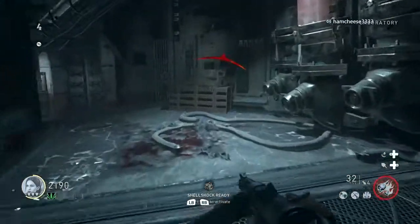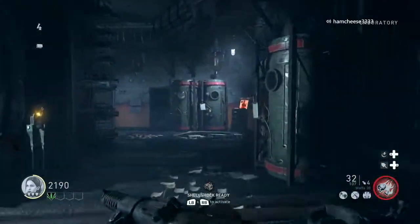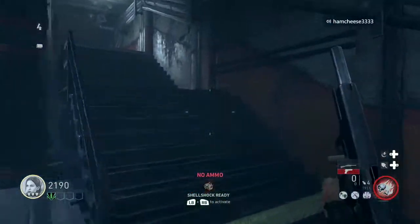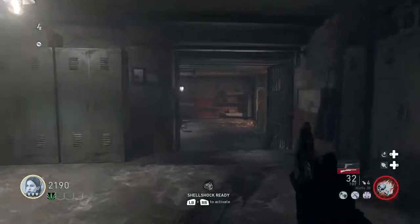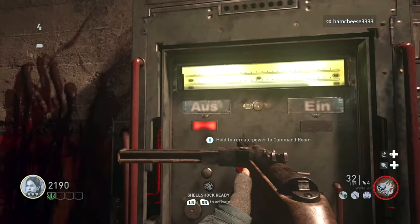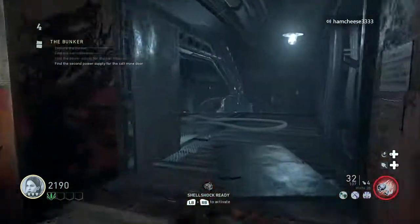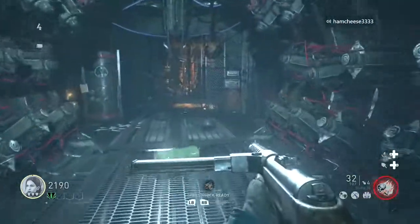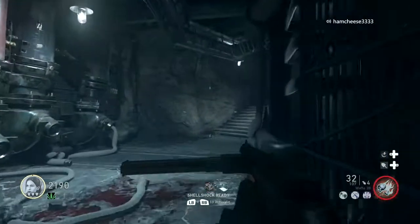You can go in through the morgue or the laboratory — I usually go into the laboratory. Run up the stairs and look for this little box — looks like it says 'on/off' in German. Now you're on a timer and we have to run to the other side, the morgue door, and hit the same box and flip the switch to green.